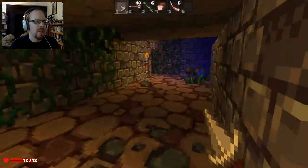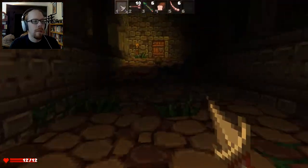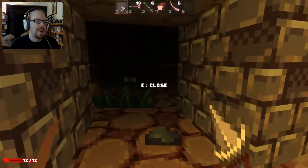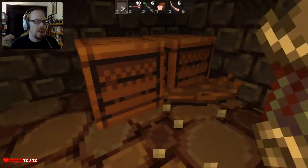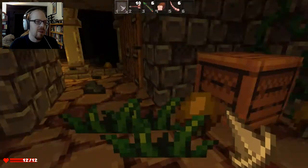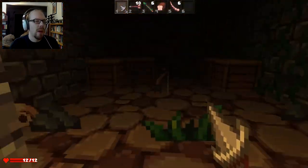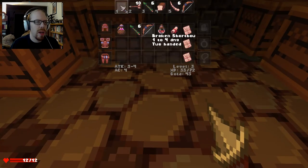There were two rooms back at the entrance I didn't check out. For the most part, traps do things like poison you or dish out a whole crapload of damage, and you really don't want to deal with those. I don't actually know if any of these rooms contain anything useful — I'm kind of betting not. Oh, in here — I'm pretty sure this is better than the one I had before.